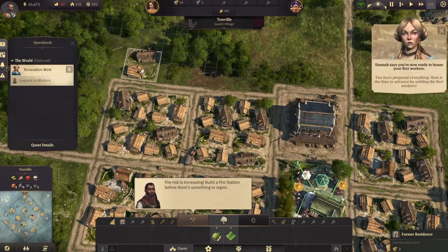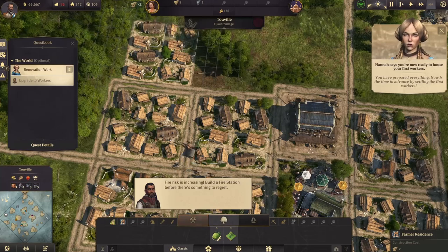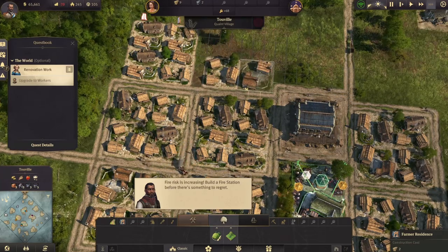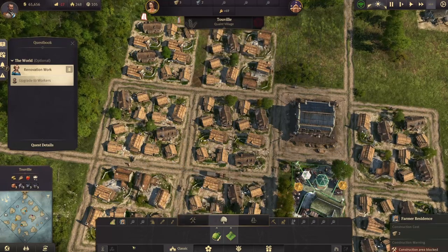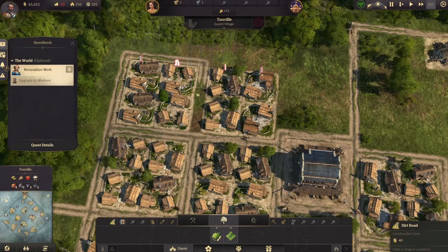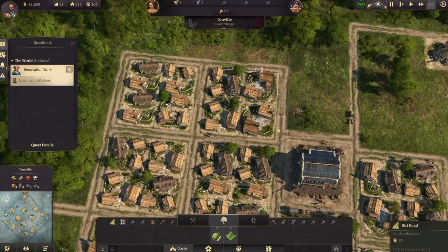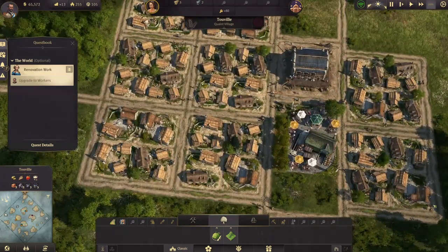Now is the time to advance by settling the first workers. To do this we're going to upgrade some of the farming residents, and to do that you need to have a top supply of certain products to get their happiness and their ability to upgrade. If you see what looks like an equal sign above a building, it means it does not have road access.